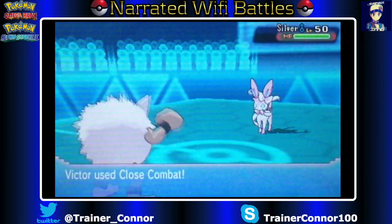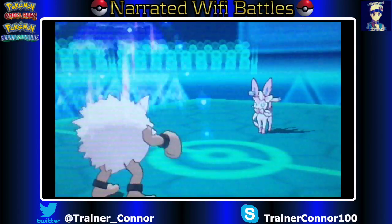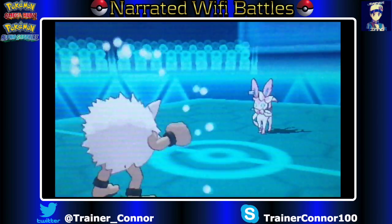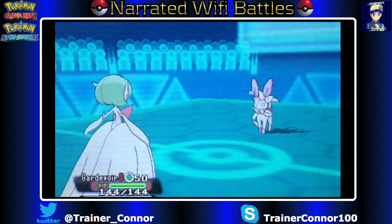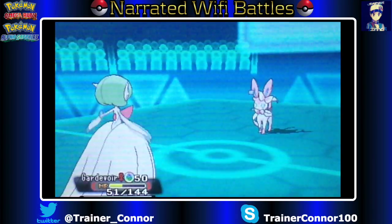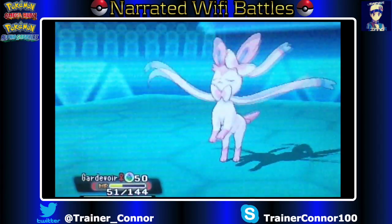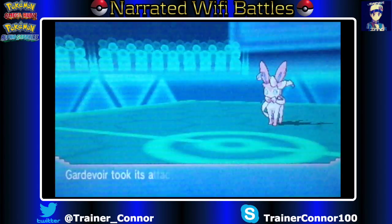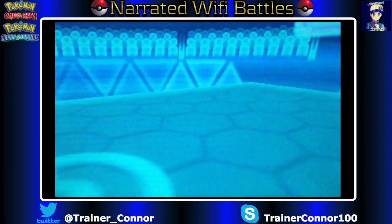Here is Sylveon, the Fairy-type Pokemon I was talking about, and he takes the Close Combat really well. That's okay, because we can switch out and go into Gardevoir. I know Gardevoir can take Hyper Voices, but in this scenario it did a lot of damage. Fortunately, this Gardevoir has the move Destiny Bond. So we lose Gardevoir, but Destiny Bond will take Sylveon with us.